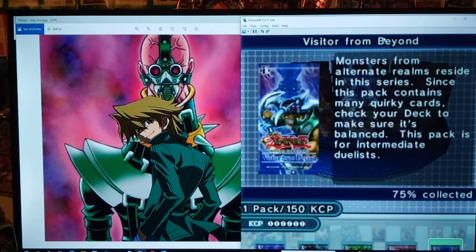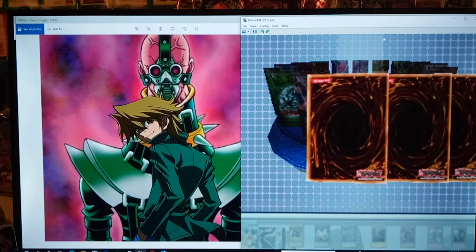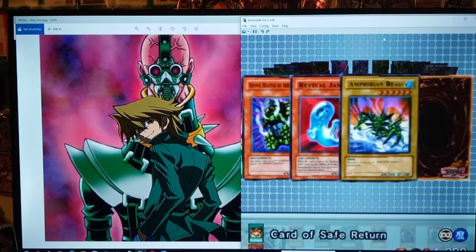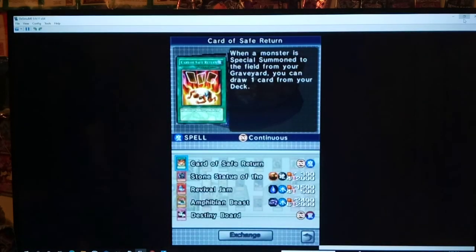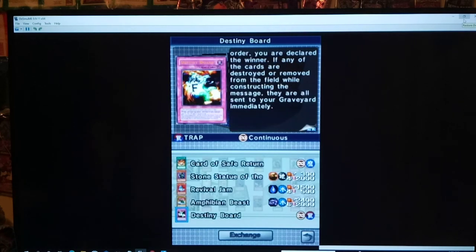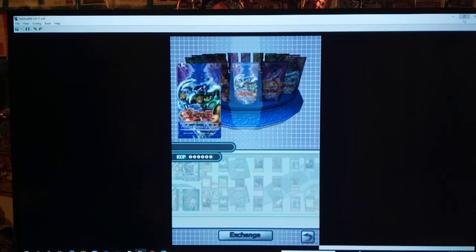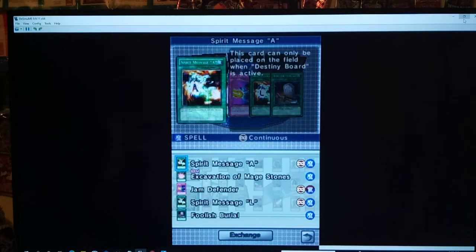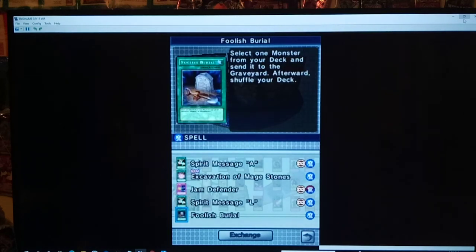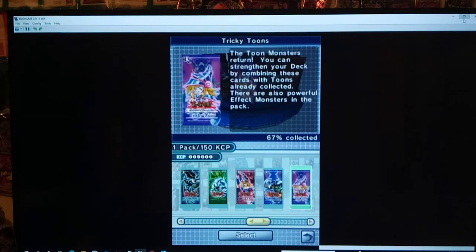Revival Jam is always good though. We're at about 15 minutes — we can keep going to about 20 minutes in this video. Destiny Board — it's an alternate win condition card, just like Exodia. We're at 75% — I think we need about three new cards to get a card list. Excavation of Mage Stones is a good card, as is Foolish Burial — Foolish Burial combos really well with Sinister Serpent. Discard two cards, return a spell from your graveyard to your hand. Pretty good.